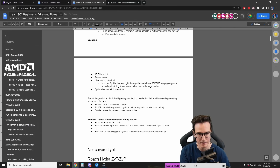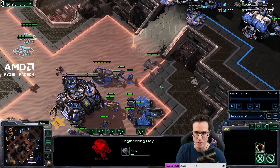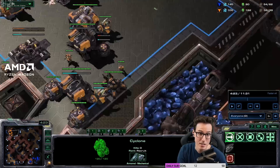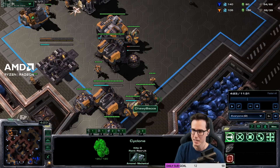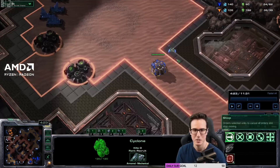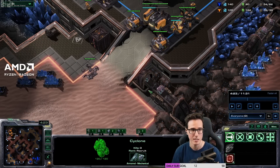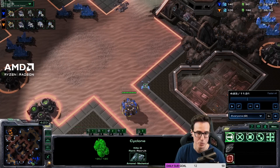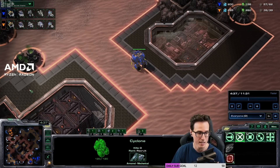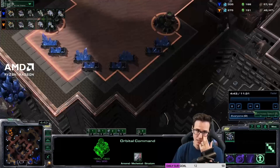Why was this so bad for me? Because these Banshees came in and I just sent my Cyclone across the map. I was telling you guys as I did it — oh, he's got Marines and Tanks on one base, I think he's doing some sort of Marine tank Medivac. Little did I realize it was a proxy Banshee. I thought let's move the Cyclone out so I can pick off a few units as he's moving across the map. Problem is, this Cyclone is an integral piece of anti-air — it's the only anti-air. It being on the very far wrong side of the map was an absolute disaster in this scenario.